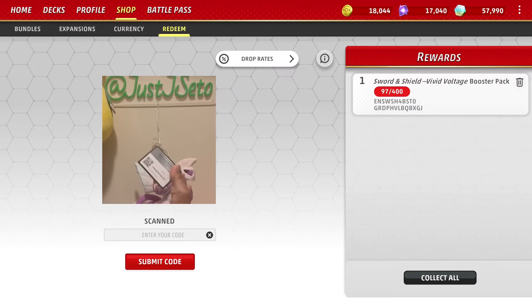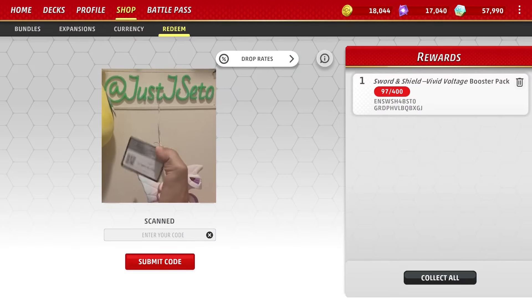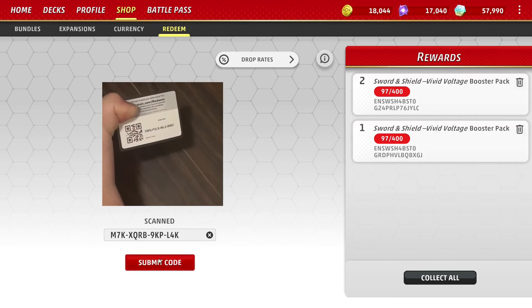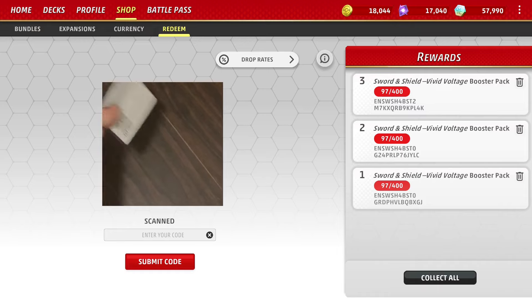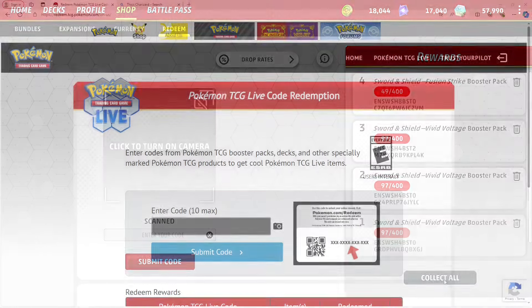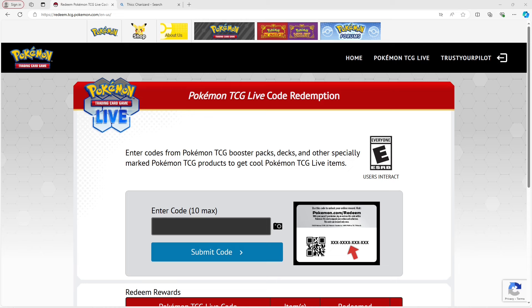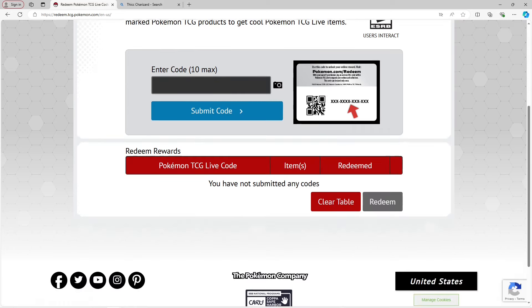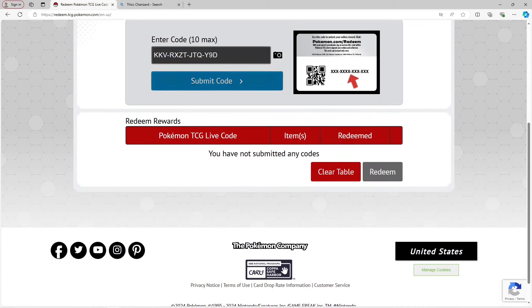Redeeming code cards should be easy, but Apple makes it a little more difficult than it needs to be. Because of Apple's rules around codes, you can't actually use your iPhone or iPad camera to scan code cards in-game — you instead have to use the Code Card Redemption website. Android users, meanwhile, can redeem code cards in Live itself by scanning the QR code, same with anyone on their computer with a webcam. To do this inside PTCGL, go to the shop, click Redeem, and either use a camera or manually enter each code.